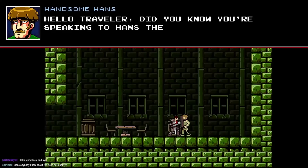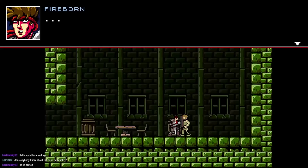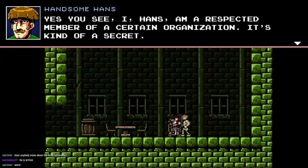We meet Handsome Hans — the Zote the Mighty character of this game. He's a respected member of a secret organization and invites us to meet in the Toa Hen Passage if we want to gain his prestige.